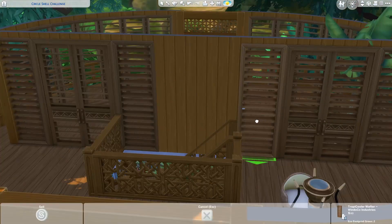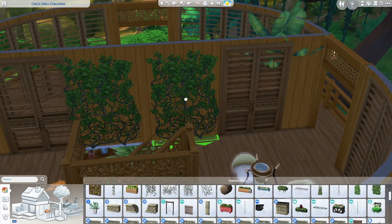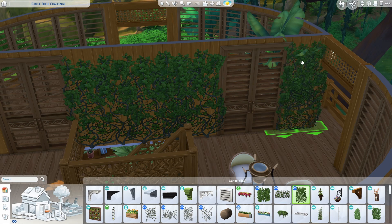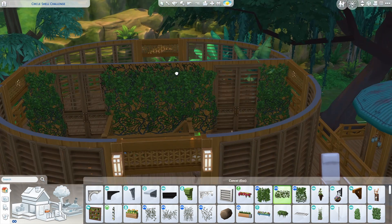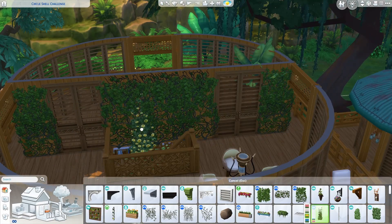Moving upstairs, I sectioned this space up into two rooms. This is actually the only interior wall in this entire build. I covered it with plants on both sides and put those Island Living windows across it as well to keep this space as breezy and open as possible, even with it being sectioned off.